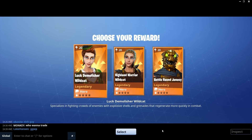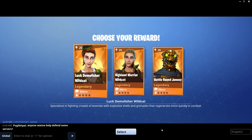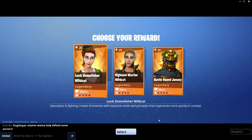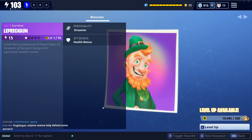Completing that mission gives you your choice of one of the three new legendary heroes - well, they are demolishers, but these are the skins for the demolisher class. You can pick whichever you want. I went with the Battle Hound Jones, even though I'm normally more into the female characters. You also get this leprechaun, an epic survivor that according to the collection book details should match up with any personality - but mine right now is Dreamer, so perhaps once the game is actually patched and updated that will change.